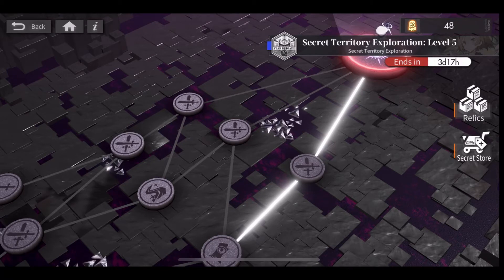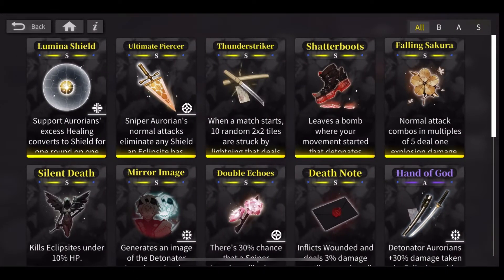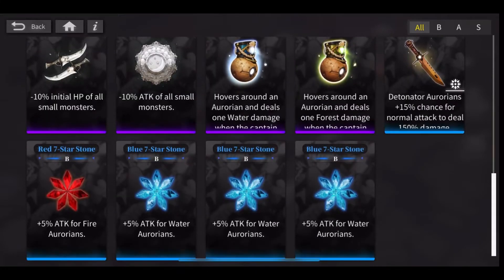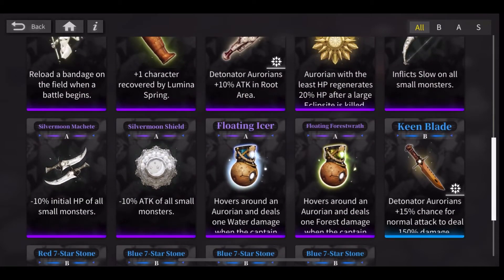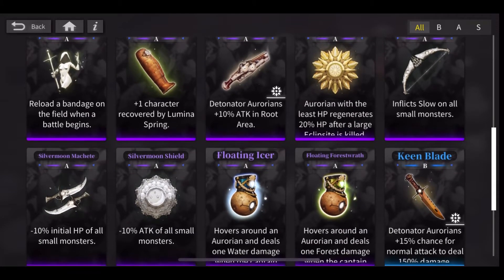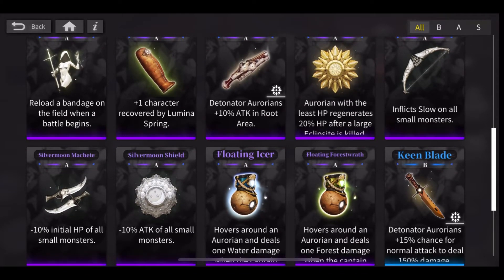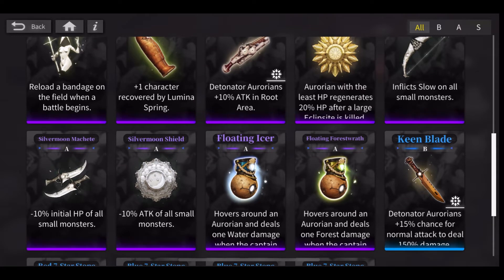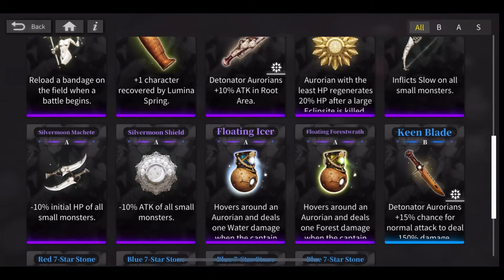Another thing you get is relics. Relics are like bonus stuff. If you've played any sort of roguelike game, you get bonuses throughout the run. Every time you complete a plate, you get a choice out of three relics — these are actually really helpful, so be wise on what you decide to choose. Personally, the silver moon bundle and the floating bundles are really, really good in this.